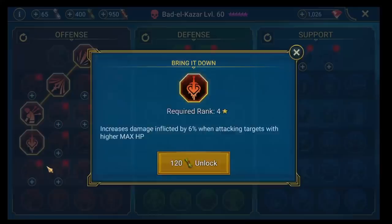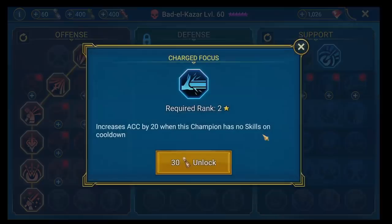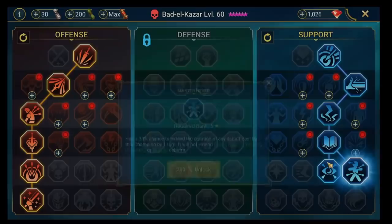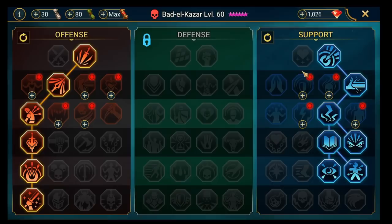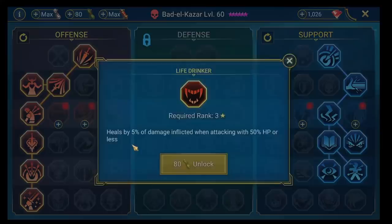Bad El has a single target, actually an AoE A1 but it's only one hit, so the same turn meter mastery choices apply - all of that comes off. We're going to go with the accuracy tree again, which is going to be a really similar build to Steel Skull. He's also very useful in all PVE, and Bad El can pretty much be used everywhere in the game. Bad El's in good shape.